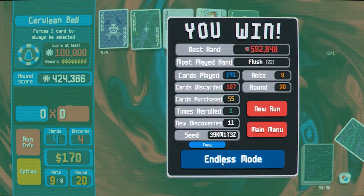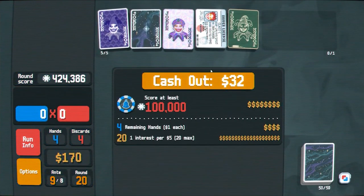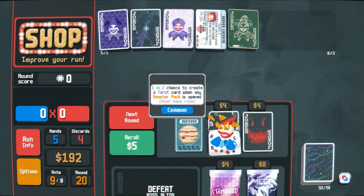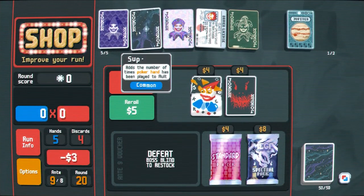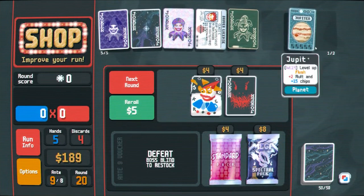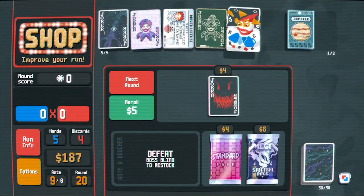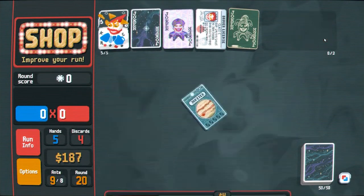Let's try endless mode, see how far we can get. A lot of money. An additional consumable slot I think would be very useful. Oh, hallucination's back — I do miss hallucination. I think hallucination will be more useful in the long run than wrathful joker. That may be an unpopular opinion but it's my opinion.